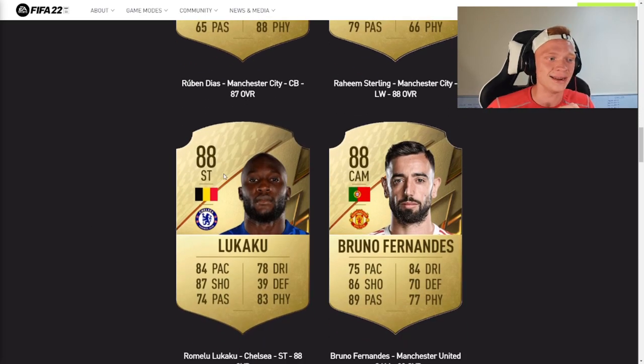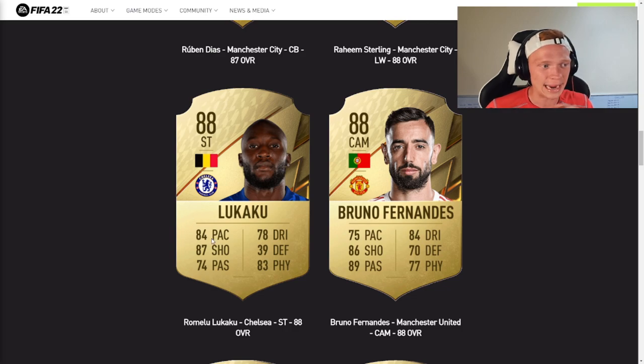Next up, we have another big upgrade here. Romelu Lukaku is upgraded from an 85 rated card to an 88 rated card after his move to Chelsea — 84 pace, 87 shooting, 83 physical being those headliner stats. In the first few weeks of the game, this card won't be worth picking up compared to other options at the price because he'll feel clunky, he doesn't have the skill moves, and the dribbling and passing aren't quite there. But he's still going to be a great striker and will finish everything for you.